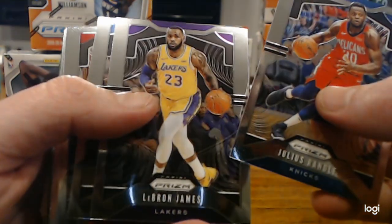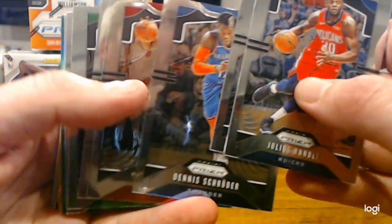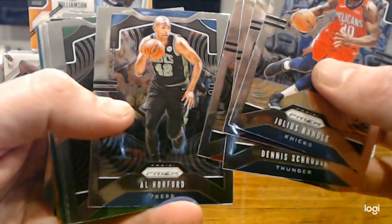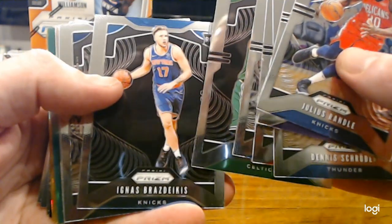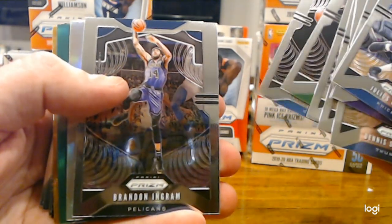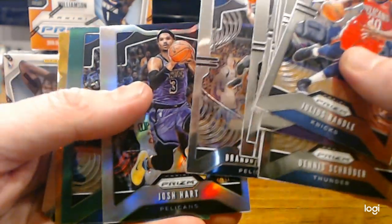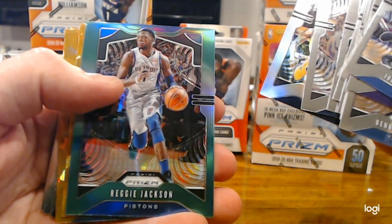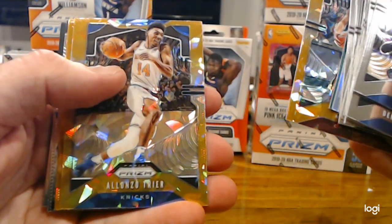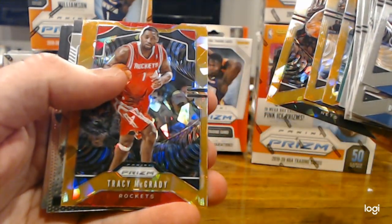LeBron — anything LeBron is cool. Dennis Schroeder. Bam Adebayo. Al Horford. Romeo Langford, rookie. Ignis Brazabekas, rookie. Brandon Ingram, who's been really good this season. We got a Josh Hart Silver. Reggie Jackson Green. Here comes a bunch of Orange Ice. Kevin Love Orange Ice. Alonzo Trier. DeAndre Jordan. Tracy McGrady.